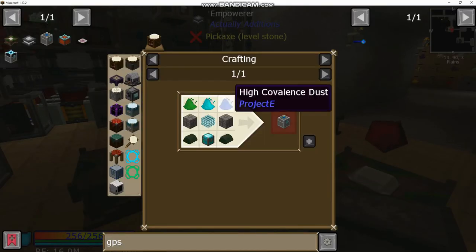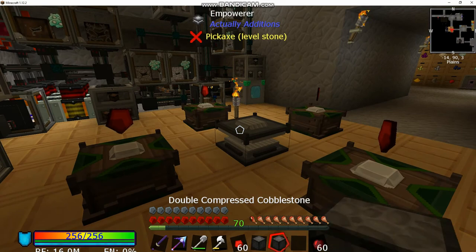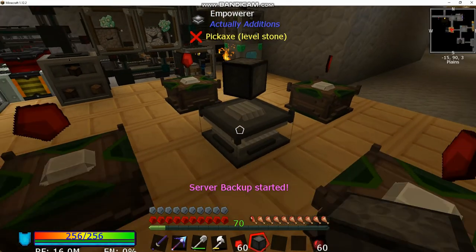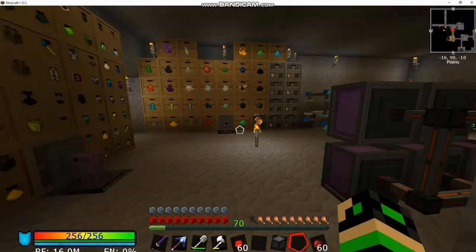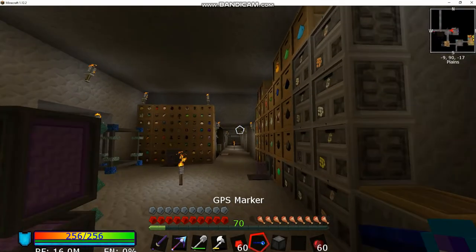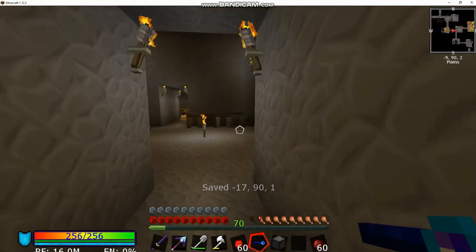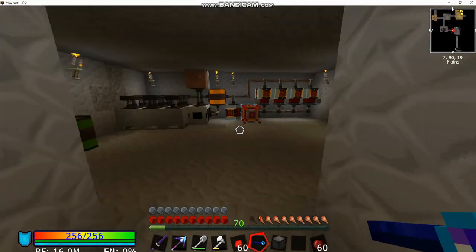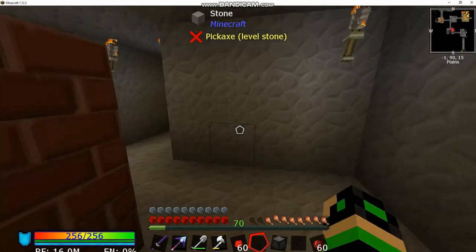It needs to be double compressed — so we need four redstone and one double compressed cobblestone. The empowerer needs to be on the display stand. It also needs power — I only put power on the display stand, so maybe the actual empowerer block needs some power too. I'll get that saved, run over to our energy transfer node, put this inside and we'll see if that was the issue.